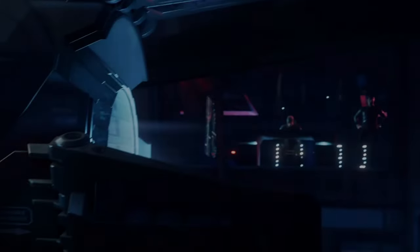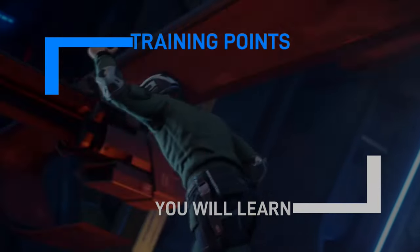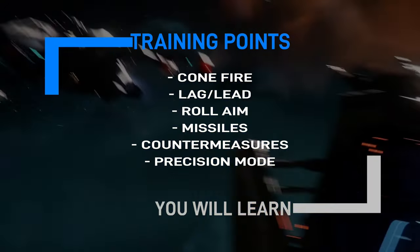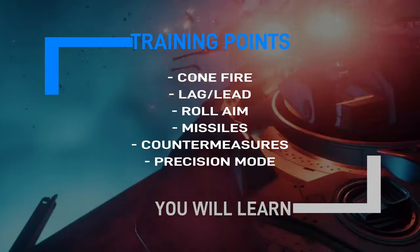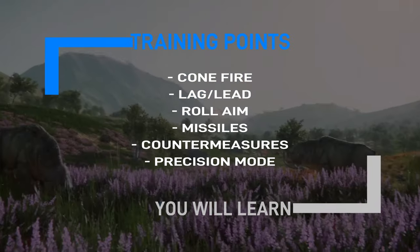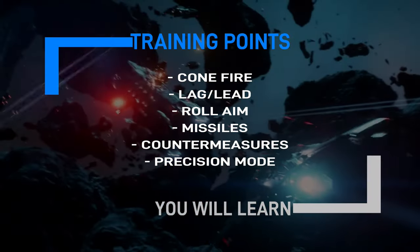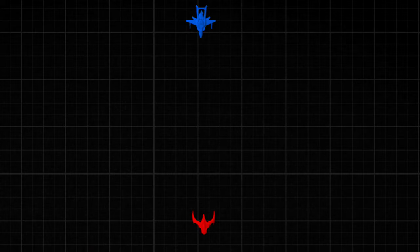Welcome back pilots to another video and part 3 in our series as we look at the fundamentals of Star Citizen's combat systems. In this lecture you'll understand cone fire, the difference between lag and lead pips, roll aim, the missile systems and countermeasure systems, and lastly precision mode. At the end of this you'll have a basic understanding of the complete weapons systems and mechanics for Star Citizen.